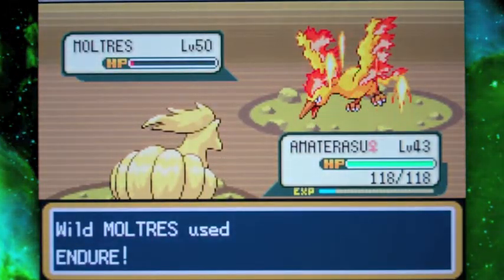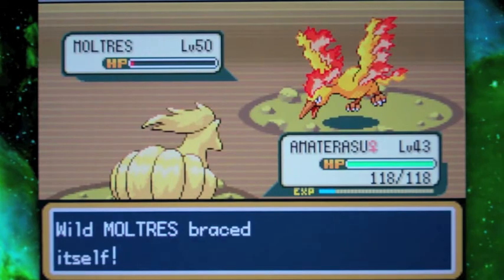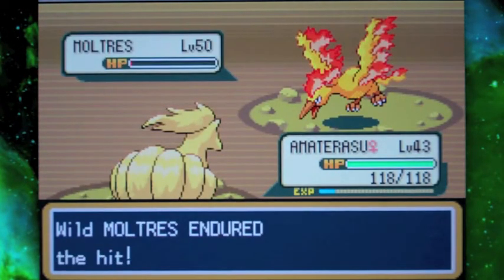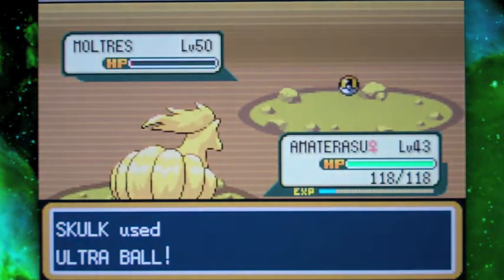Actually, I'm gonna risk it — yes! Thank god it used Endure. I was gonna see if I could weaken it a little bit more, and there — when it says it has endured the hit, it means it only has one HP left. Now Moltres is going to be a lot easier to catch.